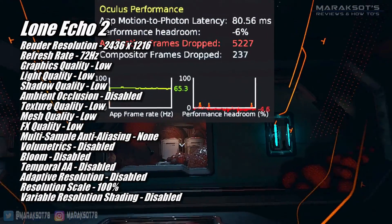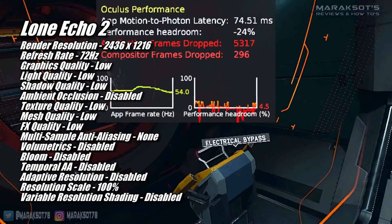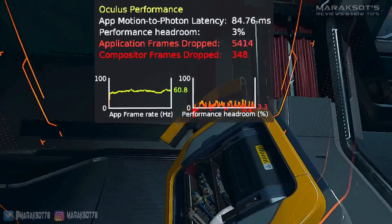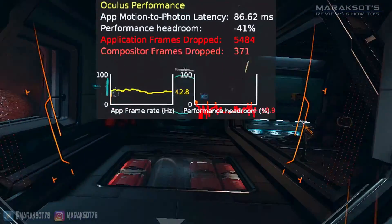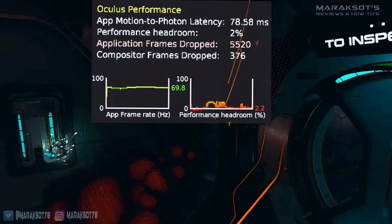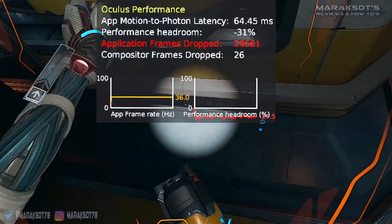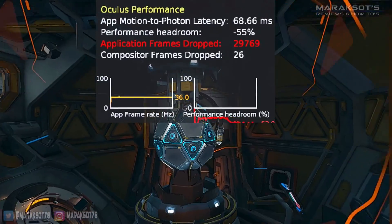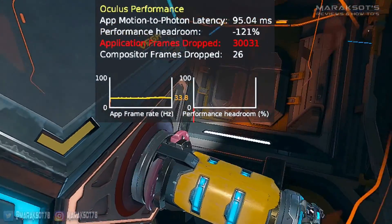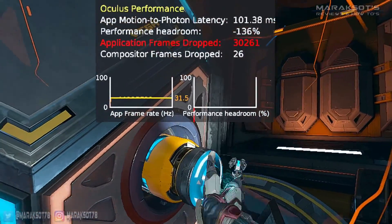Another really good PC VR and Oculus exclusive title is Lone Echo 2. This game is even more demanding than Half-Life: Alyx, so going into this test I didn't have very high expectations. I started off with everything set as low as it can go, and while the 1650 did technically run the game and the framerate was often above 36FPS, the compositor was very often dropping frames, making gameplay feel very choppy and resulting in me starting to get a headache. To be fair, there were also times the framerate dropped to 36FPS and the compositor did not drop any frames, and since Lone Echo 2 is a slower-paced game, those moments were tolerable. Overall though, performance was not good with the 1650, and I was happy to take the headset off and move on.